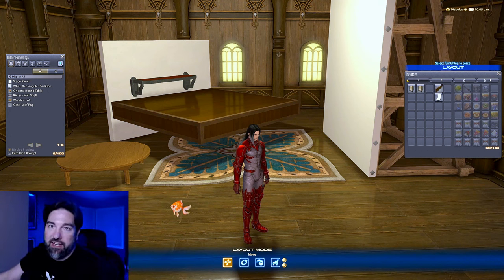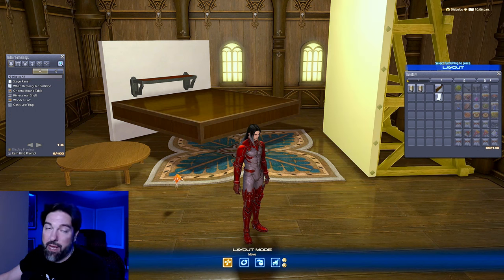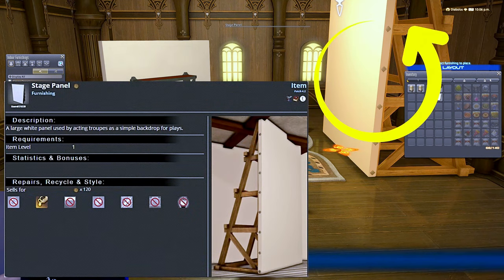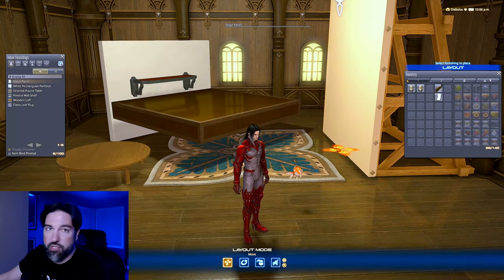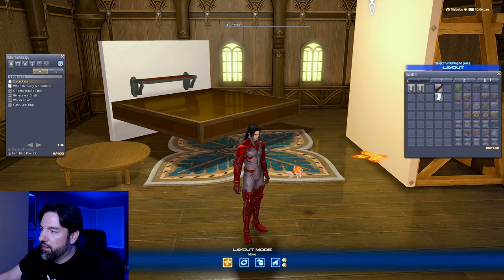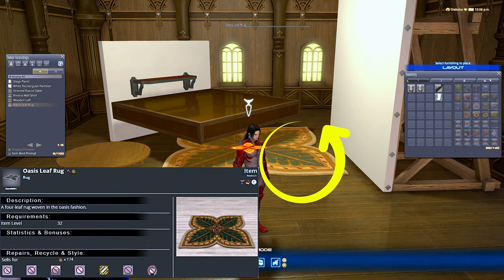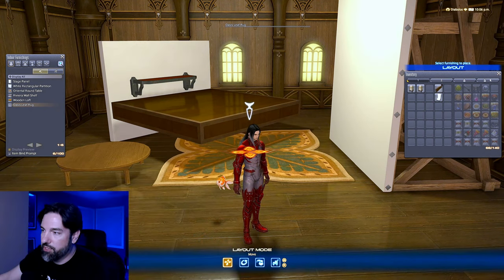Now let's talk about the toolkit of items you'll want to have on hand to complete the glitches. Some can be purchased from housing merchants; some you either have to craft or purchase from the market board. The Stage Panel is amazing — you will use this a ton. It can be purchased from any housing merchant for a few thousand gil. The Oasis Leaf Rug can also be purchased from housing merchants, very cheap.